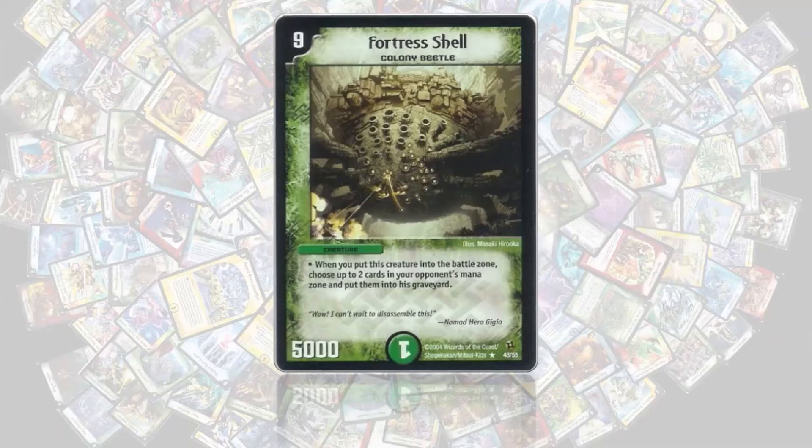You usually ramp up with your other nature cards and either get to 9 mana to cast Fortress Shell directly, or get to 8 mana and soul swap it out. It immediately burns two cards from your opponent's mana zone, and you are the one who is choosing the cards. So sometimes you can screw the opponent off a mana color, which is really nice especially against multi-color decks.